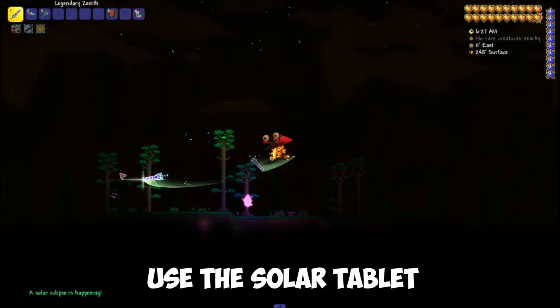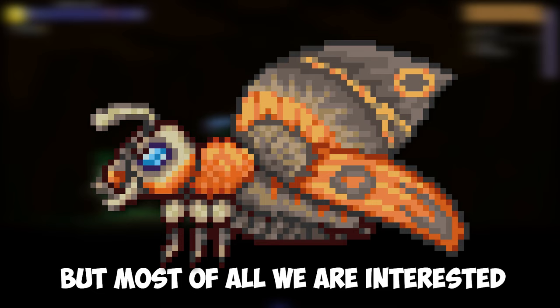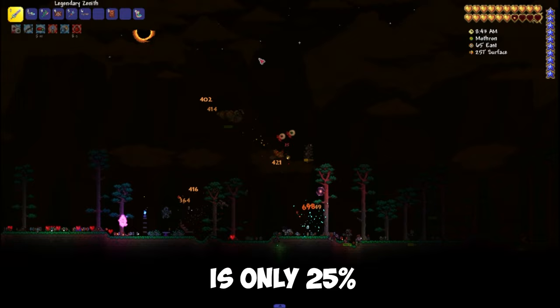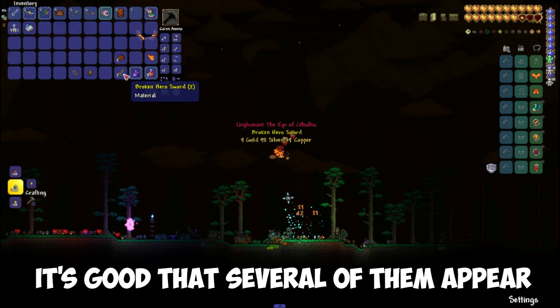After that, we kill all the mobs. Most of all we are interested in Mothron, because the Broken Hero's Sword drops from it. Unfortunately, the probability of getting the sword is only 25%, so you may have to kill more than one Mothron. It's good that several of them appeared during one Solar Eclipse. I farmed this event a bit and here's our Broken Hero's Sword.